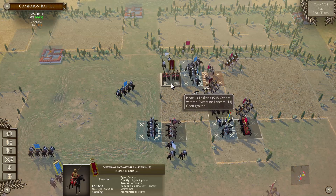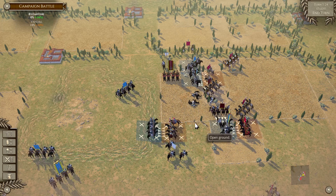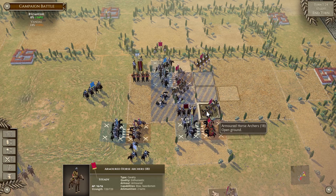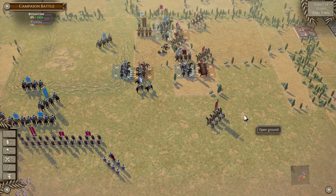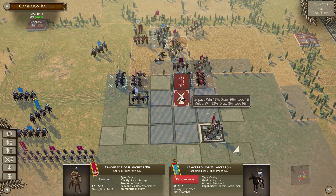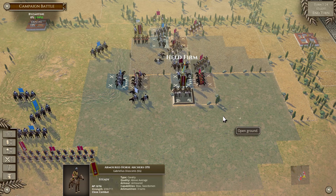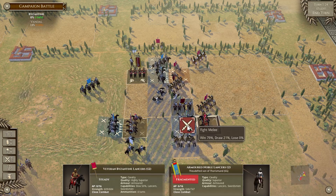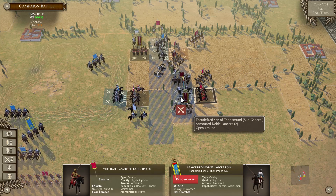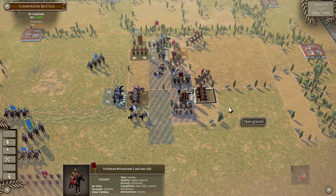My general is a little bit over-extended so there is a chance he will get flank-charged by this unit, and I can't bring up anyone to protect him because everyone is engaged. Let's keep simplifying — let's see if I can get this general to flee. They held firm — unfortunately they did not flee. I still have one more combat. Let's see if my veteran Byzantine lancers can rout the general — nope, they held firm.